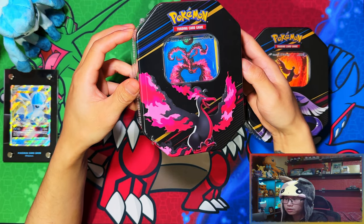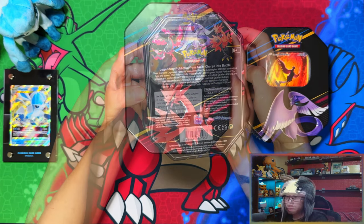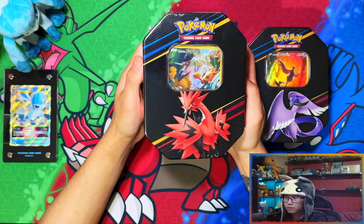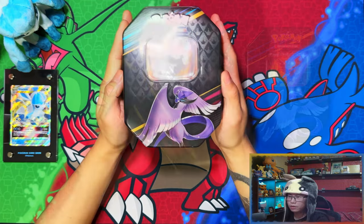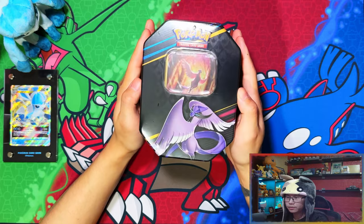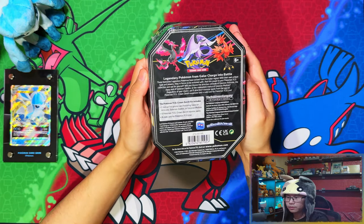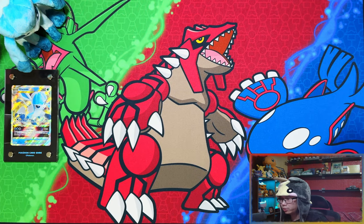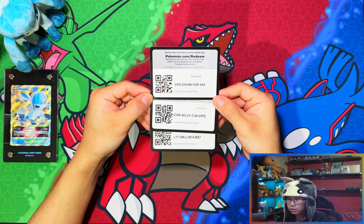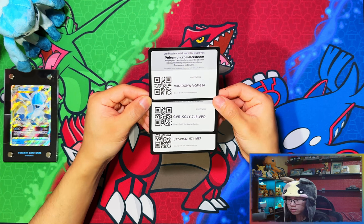There's the Moltres, and here is the Zapdos, and here's the Articuno. Let me crack these open and I'll be right back. So here are the code cards for the Galarian Birds — Galarian Moltres, Galarian Zapdos, and Galarian Articuno.